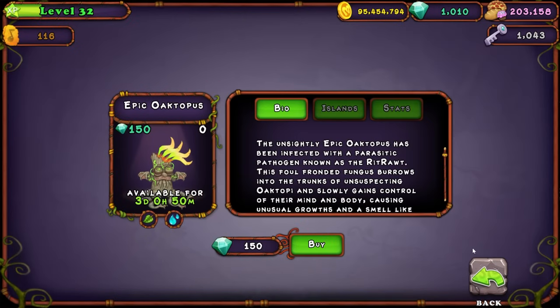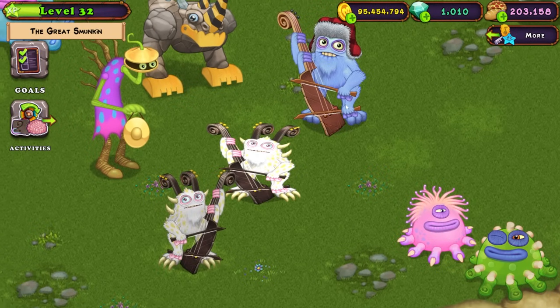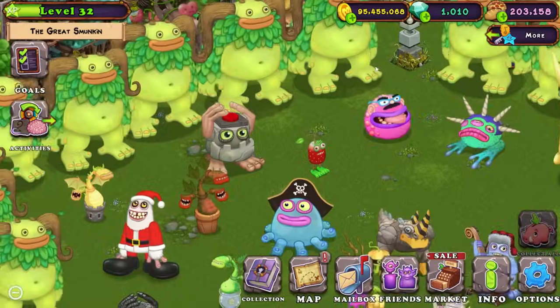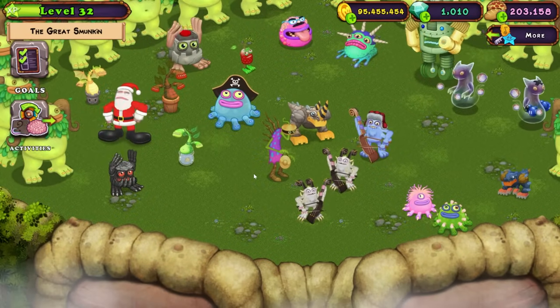Next up is Epic Octopus. The combination is Bogart and Shrub, so let's make sure we have both of those monsters. We have a rare Bogart right here, but it doesn't look like I have a Shrub anywhere. I guess we'll try that on a different island.